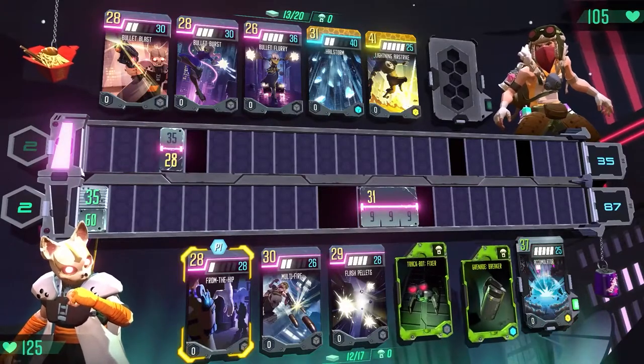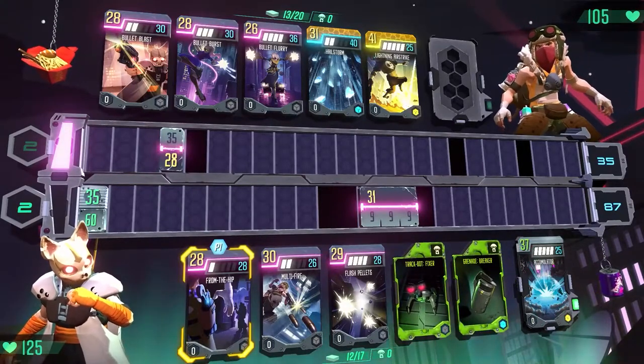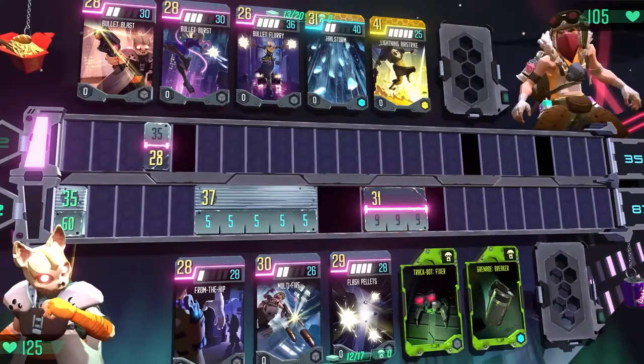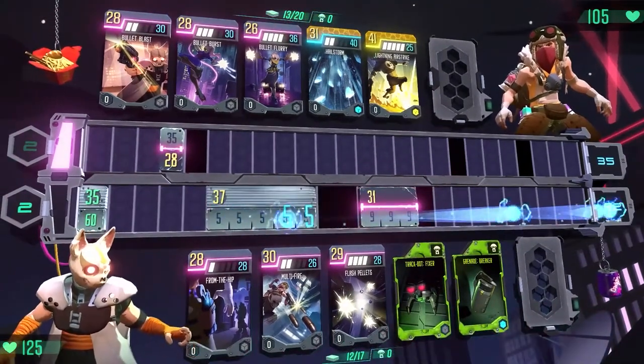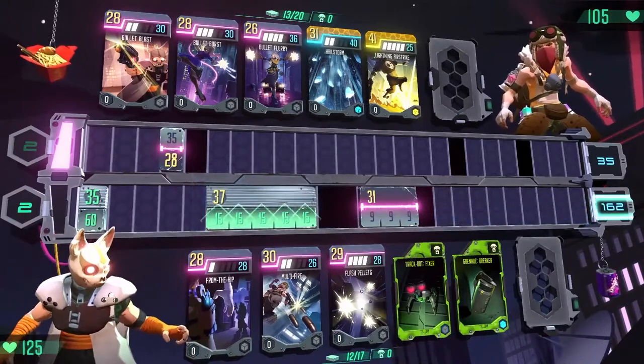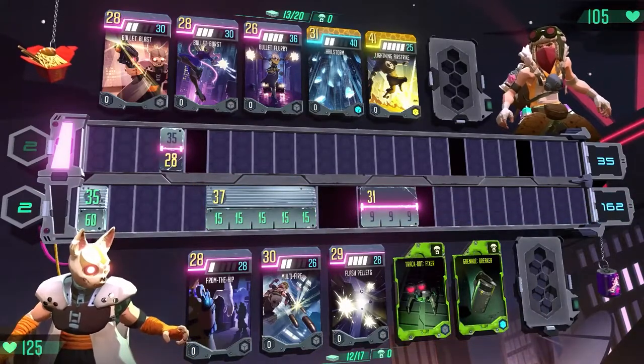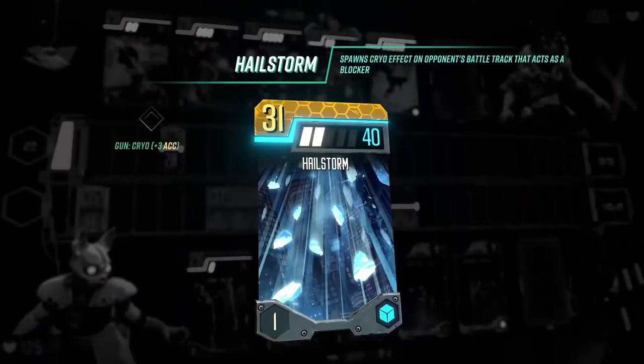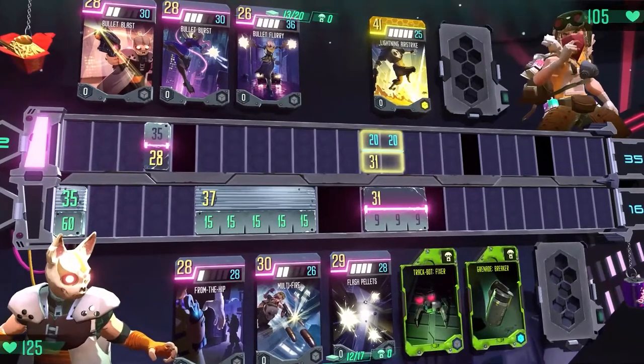Utility cards don't take a turn when played, leaving you free to choose another card. This can be great for creating combos — for example, I can now play the advanced card I've just stolen and even receive its buff. Gold critical cards trigger powerful effects. The hailstorm critical spawns a frozen block on your opponent's battle track, restricting track placement.